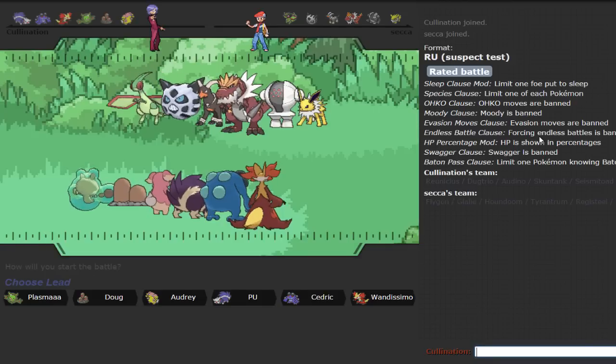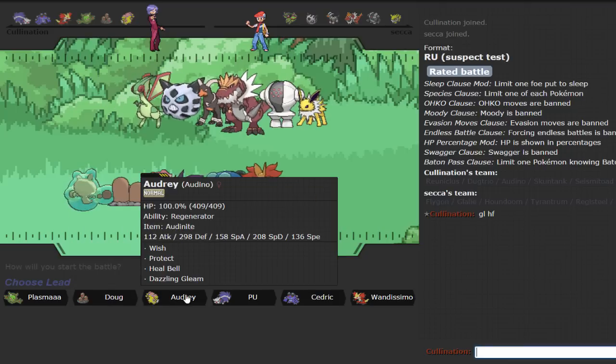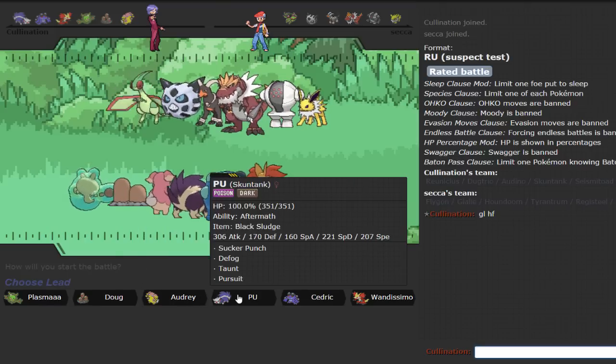We're trying something new, being a little innovative — though people have probably used this before me. I've been using Salac Berry a lot lately so maybe that's why. Alright, we're getting into our first battle here finally after about six minutes of team overview.